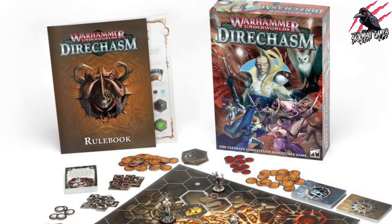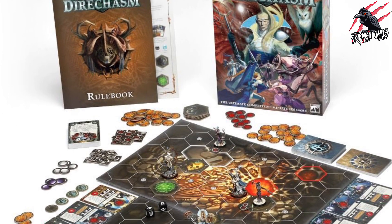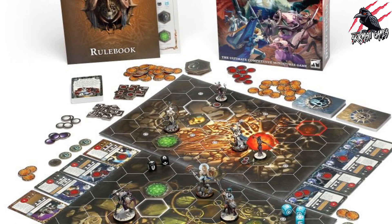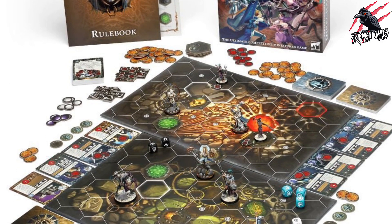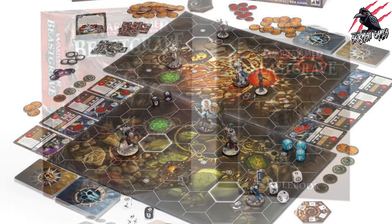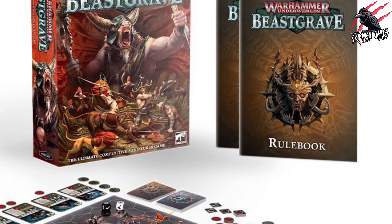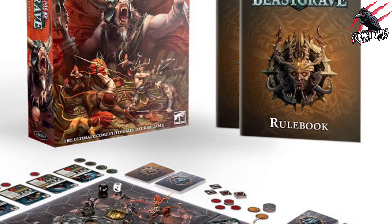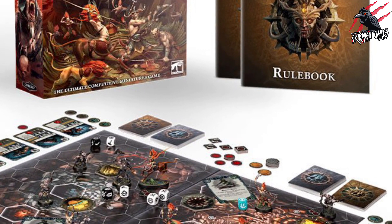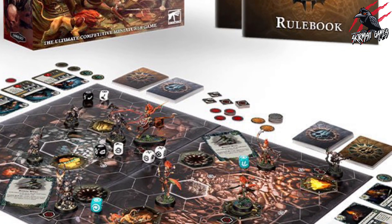If you're new to playing Warhammer Underworlds, I can recommend that you pick up one of the core sets, either Diachasm or Beastgrave. These are two brilliant sets — they each come with two warbands and everything else you need to play the game. I'll put links to both of these in the description below, and there will be links to Element Games where you can save up to 20% on the retail price, and also on all your paints and other models for different wargames. There will be affiliate links, but they won't cost you anything extra — in fact you save up to that 20%, and for every sale made through an affiliate link I get a small commission, and that's going to help me do loads more videos like this.